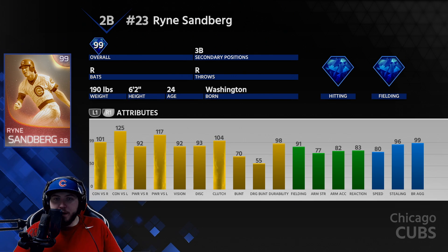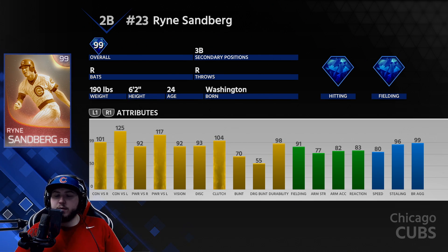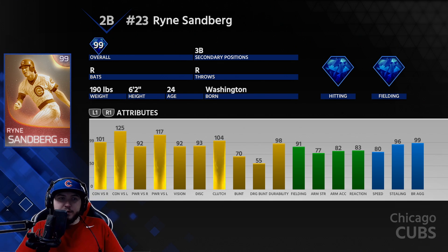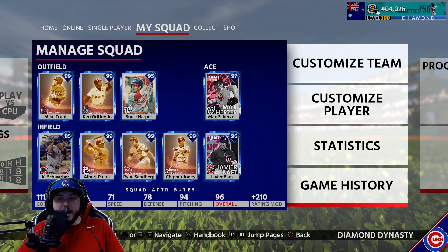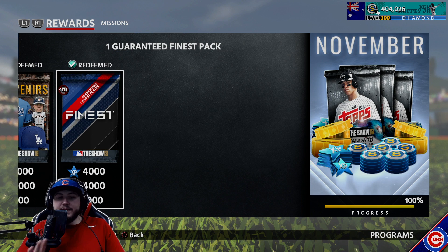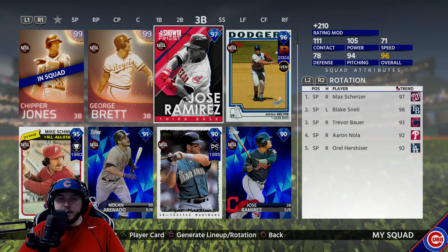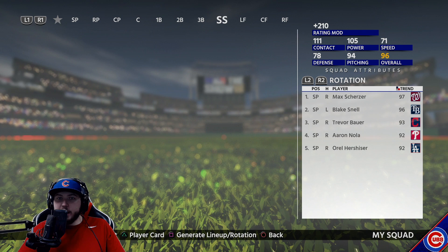We did have a problem with Matt Carpenter at second base, so this should change it. Bias and Rhino are gonna be up the middle now - that is amazing. I did complete the November missions, I got the Bryce Harper so I was able to get 60 and easily complete November. I got the guaranteed Finest pack and we ended up pulling 97 Jose Ramirez.